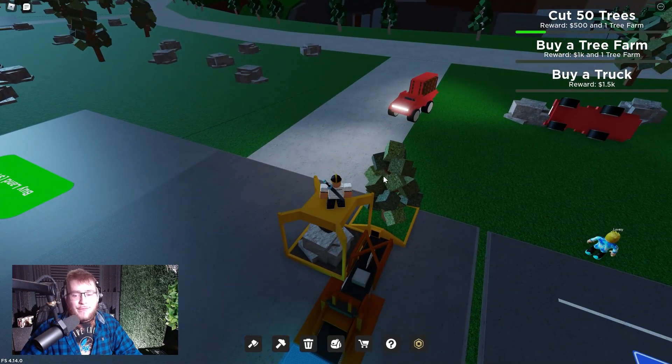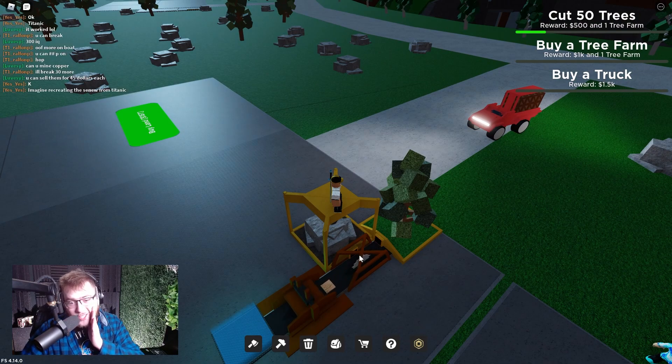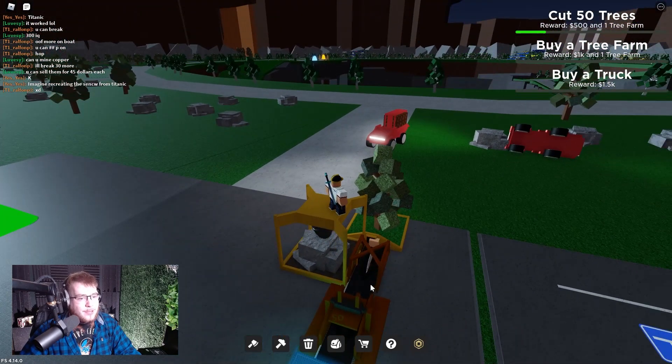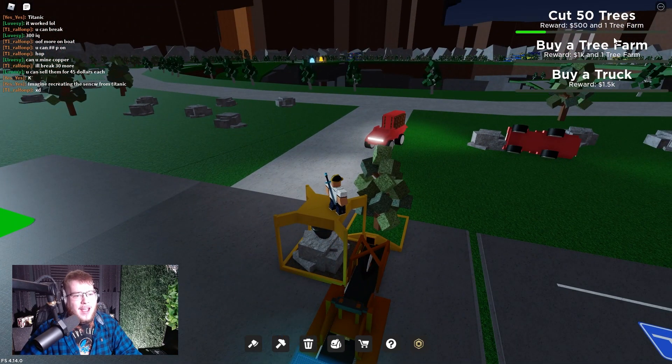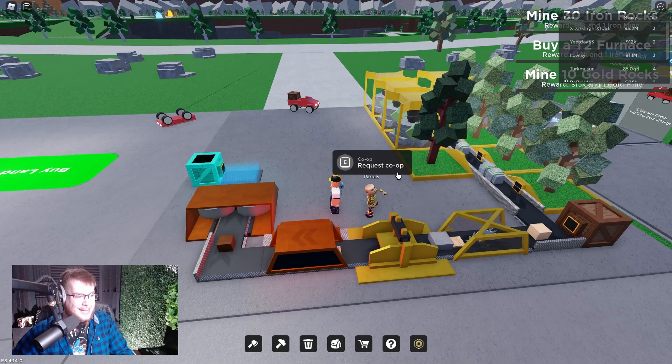Someone told me you can kind of cheat the system and put more than one tree farm on one cutter — I could probably put three on here, which is awesome! I need to buy another tree farm and put it on this side, so we'll have two tree farms going. Getting these quests done feels like the quickest way to progress.